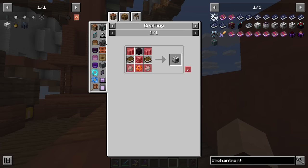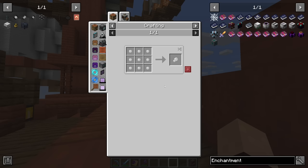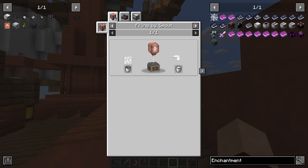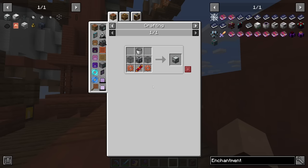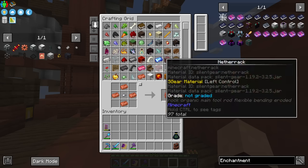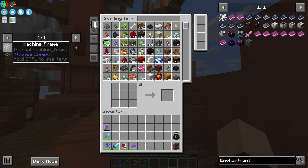Let's go down the list of things that we need. We need plastic, which needs rubber, which needs tiny dry rubber from a latex processing unit. We also need latex which we get from a fluid encapsulator. We need gears, coils, machine frames. We can make some gears and we can make some coils — tin — hey, we even have tin.